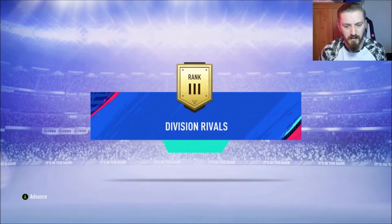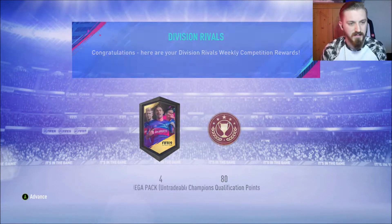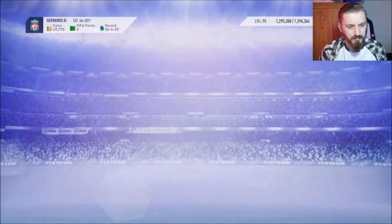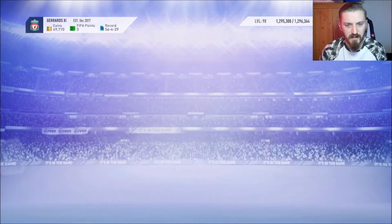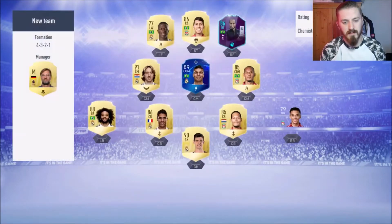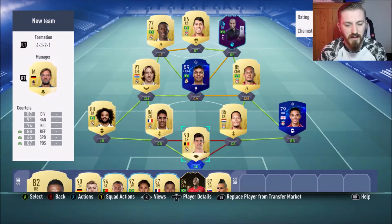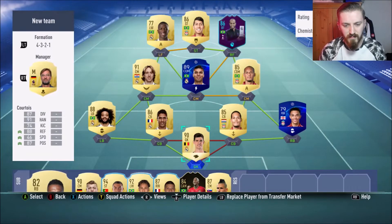So rank 3 we finished, we get 4 mega packs untradeable and the 80 FUT Champs points, which we have qualified for as well. We'll be jumping into that when it starts. This is the team - made some changes. Did have a Prem team before but we sold De Gea because he was letting me down. I packed Courtois the other day from packing Monday from the 15k packs that you get for pre-ordering the game, so that wasn't bad. Then we went out and bought...